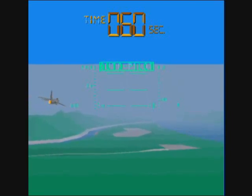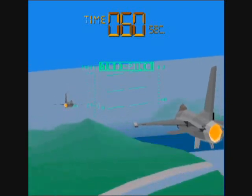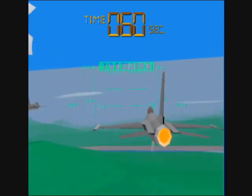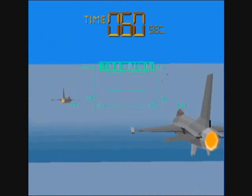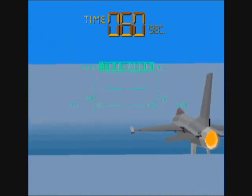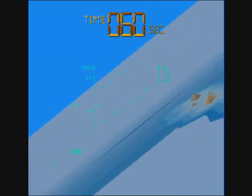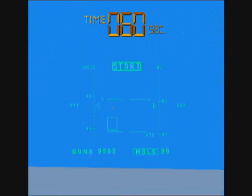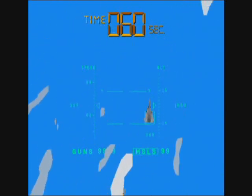That is how you will end the Ace setting — you will try to land on an aircraft carrier. You can crash into it, go out of bounds, go too far out of the way, or you can land on the strip. If you land on the strip successfully, which is really not that hard, then you will be able to fight one more enemy — one last enemy.